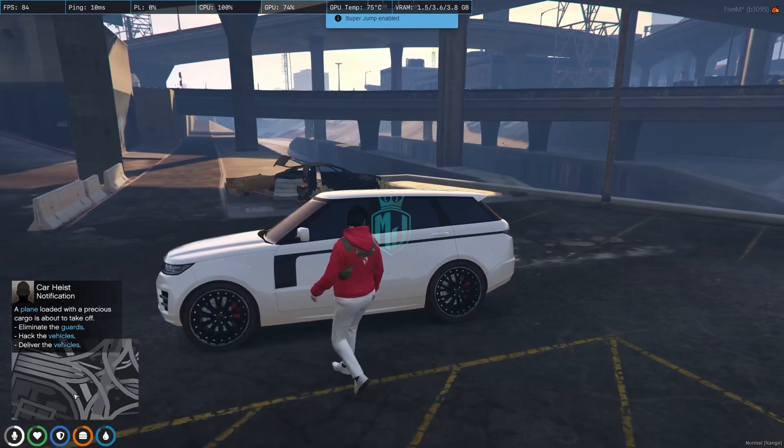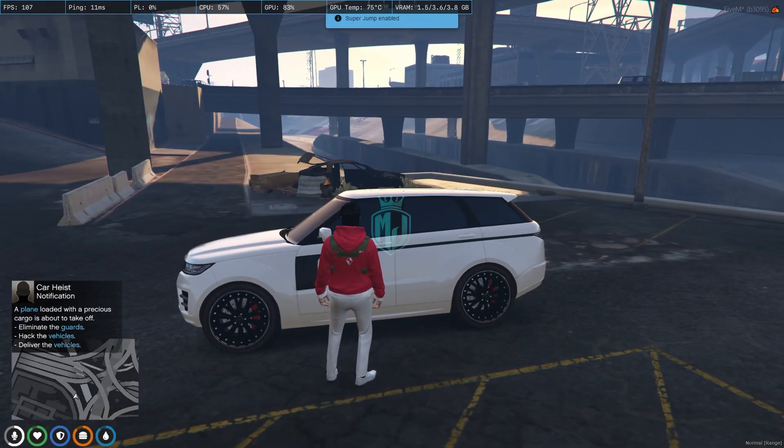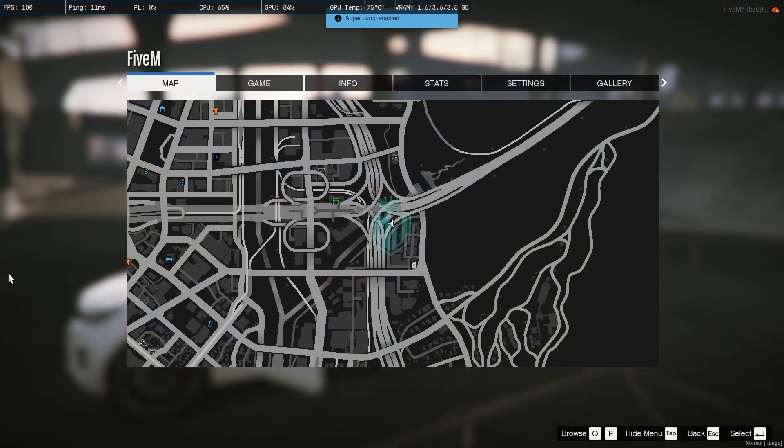As you can see, a message says: a plane loaded with precious cargo is about to take off — eliminate the guards, hack the vehicle, and deliver the vehicle. So let's go.